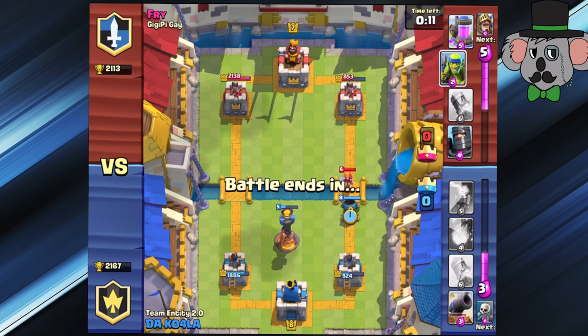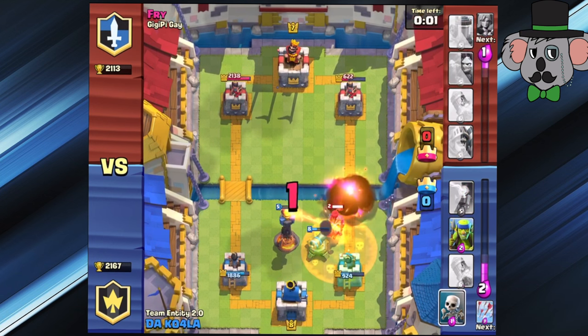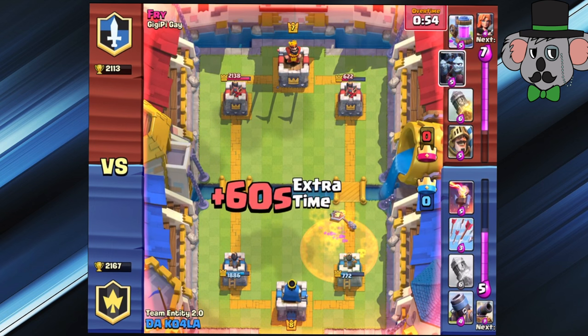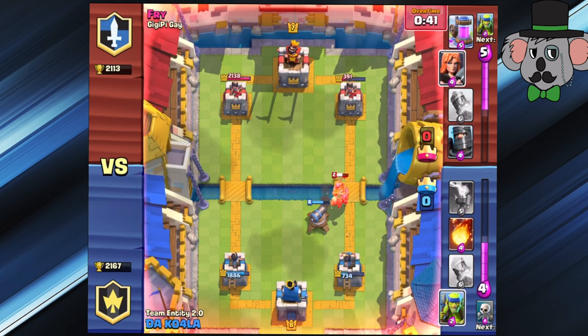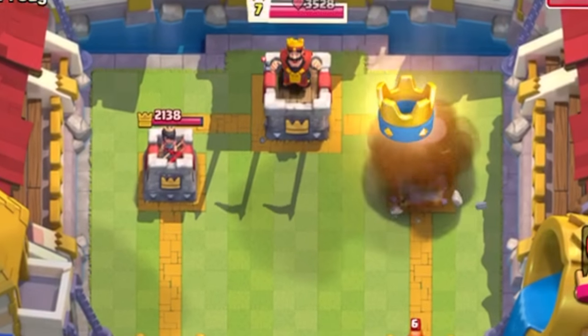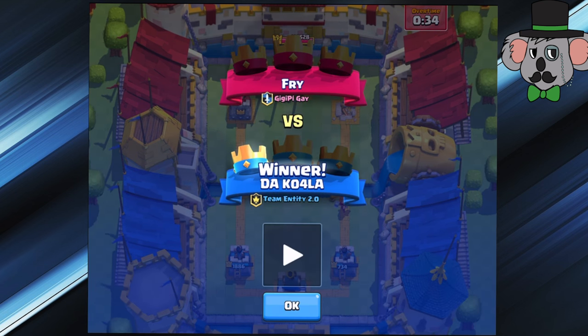Another Mortar going down, just get a couple shots off. We got it down to 1622. We're going to take out that Prince so we don't have to worry about him taking us out. Mortar gets dropped, here come the Arrows. There's one drop — all we need is a Rocket and it's going to be game. GG, homie. Nicely played. Good game, Mr. Fry.